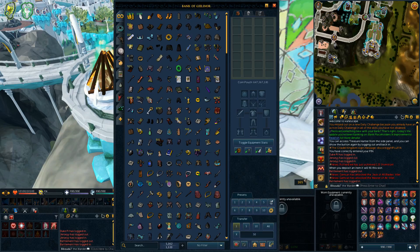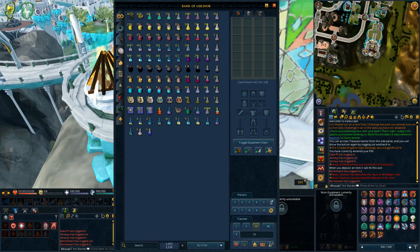They've also added a little section to set how much of an item you want to withdraw with a left click — also already in Old School. You can set it to 5, 10, all, or a custom value, and then just left-click to get that amount. It's not as useful here because we have presets, but it's still nice to have as an option.